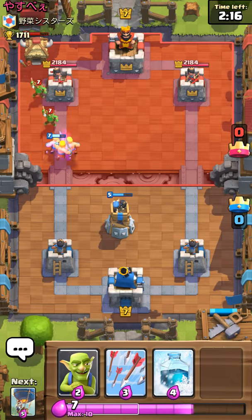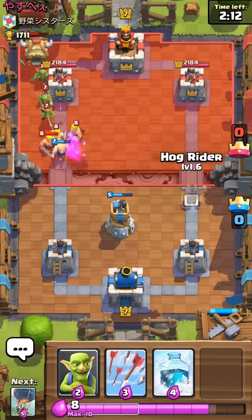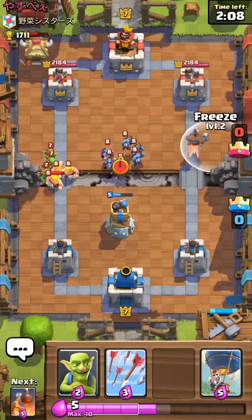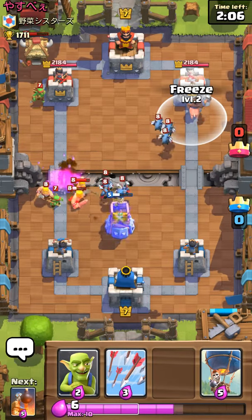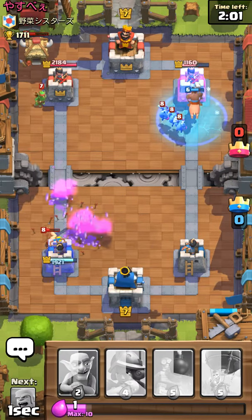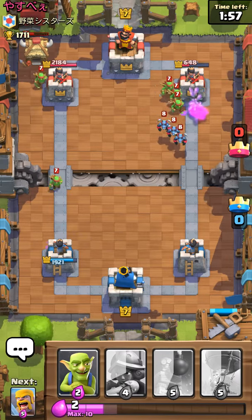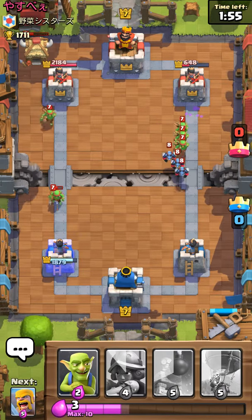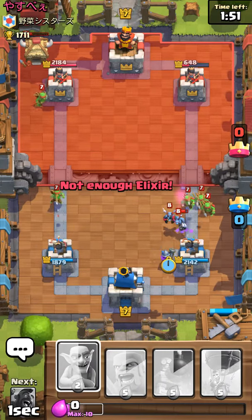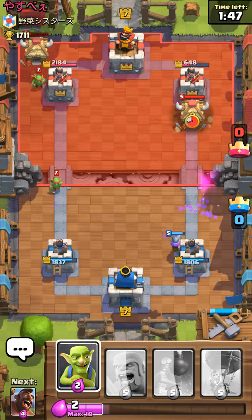Maybe that actually worked out to our advantage because now he doesn't really have anything left unless he has minions, but he just used that on that. So I can just easily use this to get half the damage off me and clear up shop. We have amazing damage on his side. Oh shoot, I'm getting carried away — we've got to slow it down.